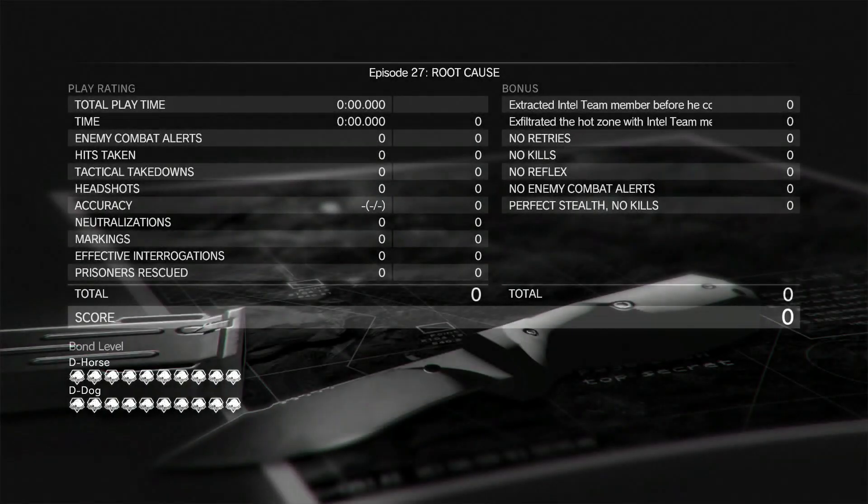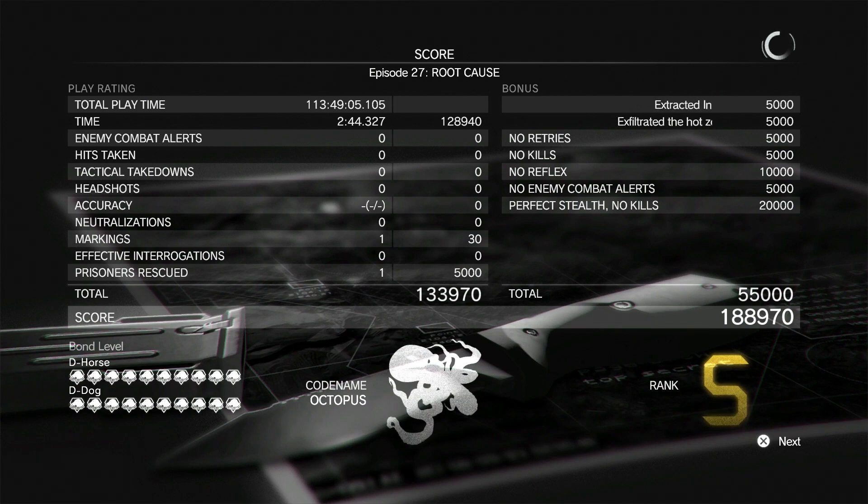We've now got the second and third mission tasks, and we obviously got the first one earlier in the mission. Now all we have to do is wait for the score screen — I got S rank with 188,000 points. You only need 130,000 points to get S rank, so I got it very easily. You can look at all the scores to see exactly how I got it.